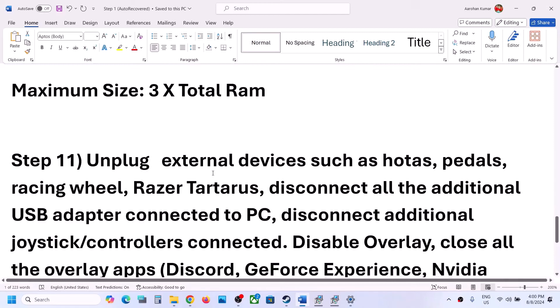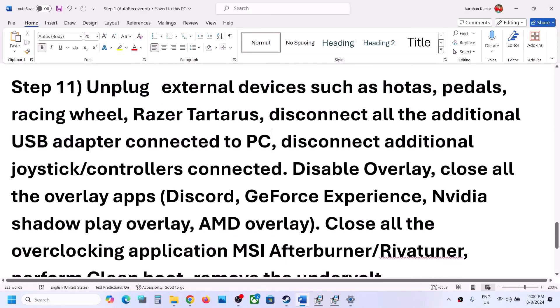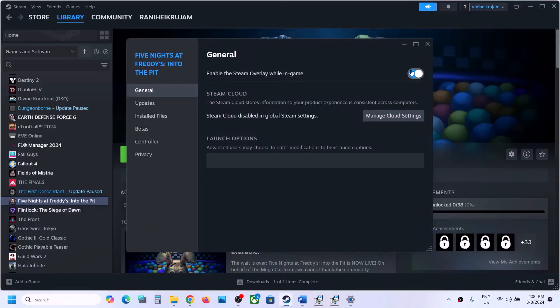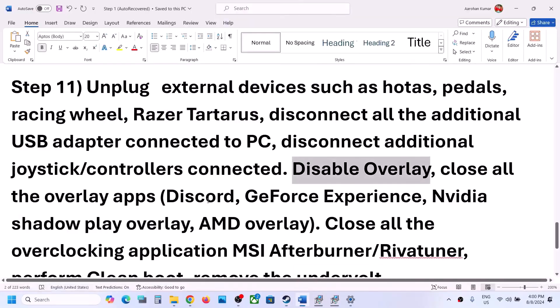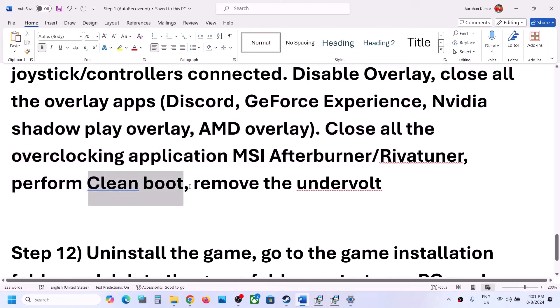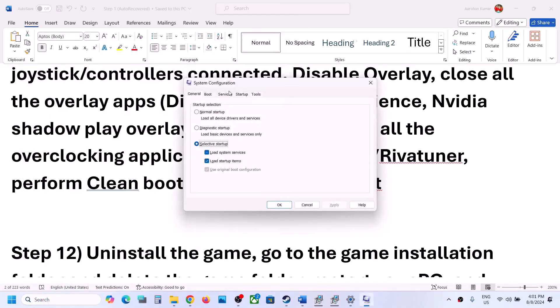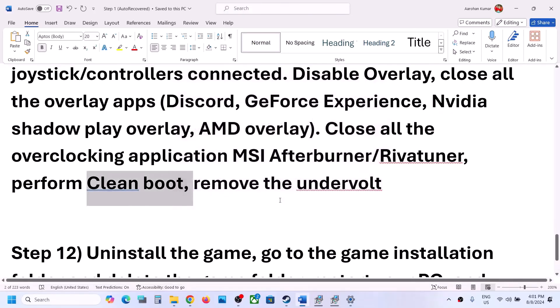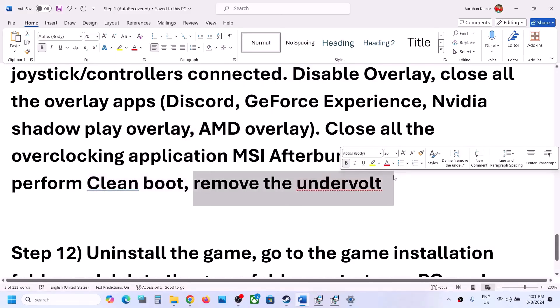The next step is to unplug all external devices you are not using, including extra controllers. Also disable overlays: in Steam, right-click the game, select Properties, and turn off 'Enable the Steam overlay while in-game.' Close all other overlay applications such as Discord or GeForce Experience, and close any overclocking applications like MSI Afterburner or RivaTuner. To perform a clean boot, type 'System Configuration' in the Windows search box, go to the Services tab, check 'Hide all Microsoft services,' click Disable All, click Apply, click OK, restart your computer, and launch the game. Also, if you have undervolted your computer, remove the undervolt and then launch the game.